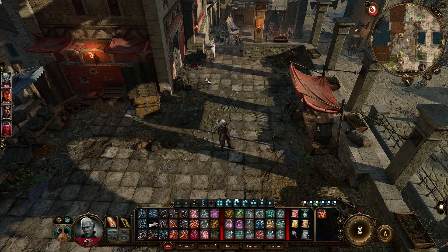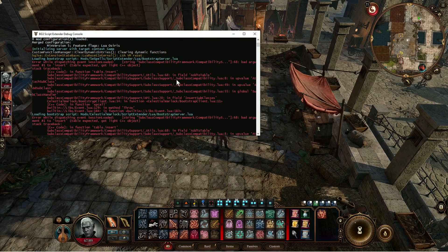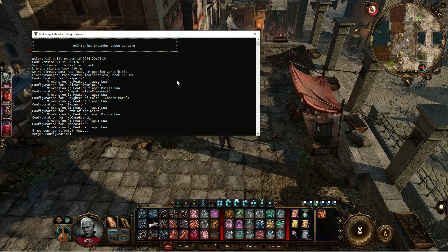Doing a little recording, trying to see — it's time to check my flags and see if I've actually got a bug going on with some of my romance paths. What I've done is update to a more current version of the Baldur's Gate 3 script extender, available for download on GitHub or Nexus Mods. When you open up a new game you get this debug console.